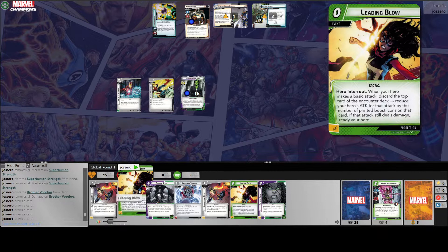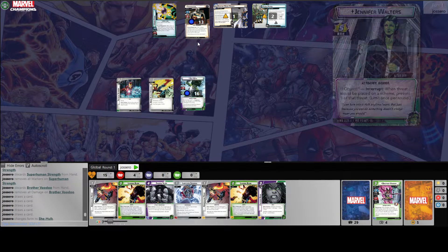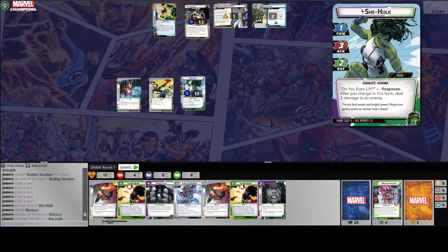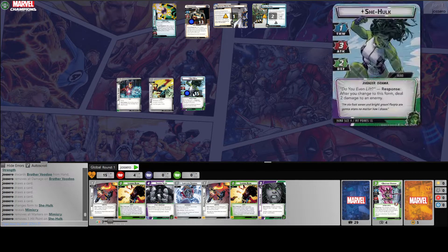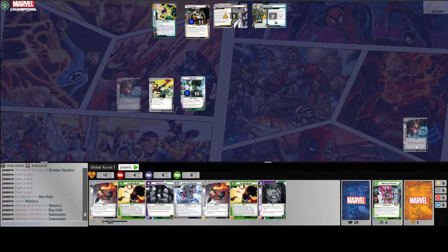We got some extra activations and we're going to flip — Taskmaster does one damage. The way the deck is built, there are fighting fits, so if I don't go below 15 I can use the fighting fits, and there's 'What Doesn't Kill Me' — if I take two or more damage I can use those. We flipped, took our one damage, Taskmaster takes two damage.